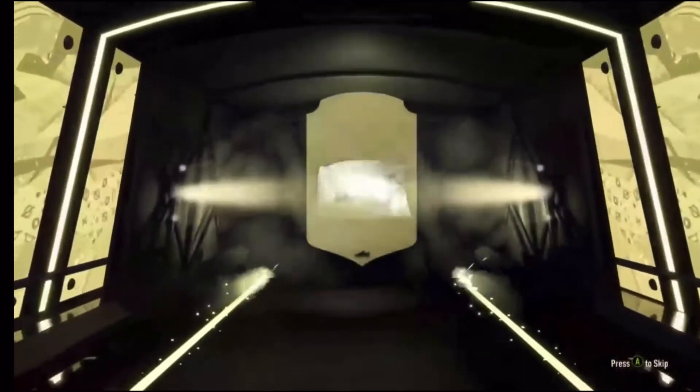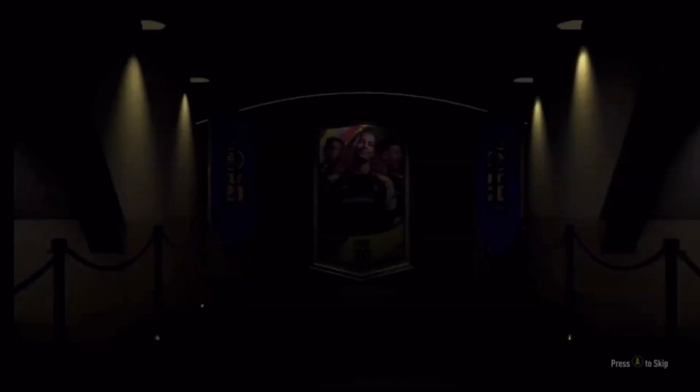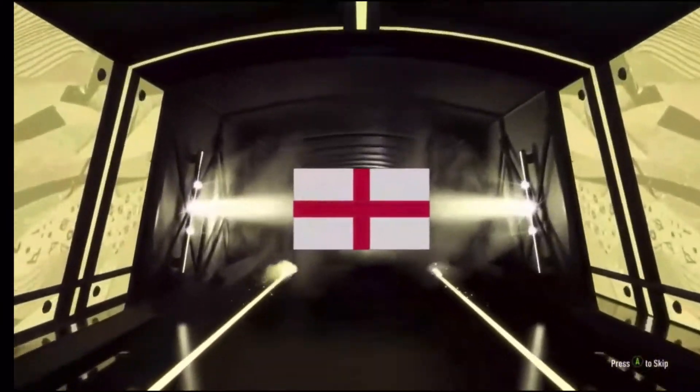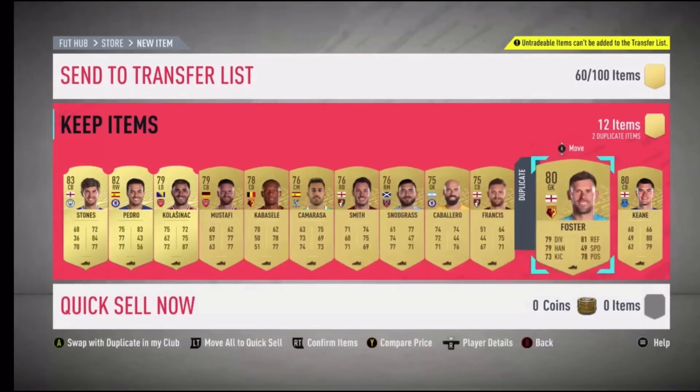I think that's a board - let's go and open it. Premier League premium players pack - what are we gonna get? That's a board, isn't it? Yeah, that's a board - center back, City - Stones! 83 rated, not bad I guess. So we put in 11 rares to get Stones, Pedro, and Kolasina, then also Foster and Keen.